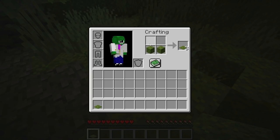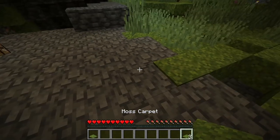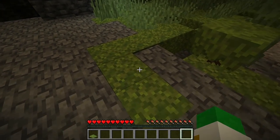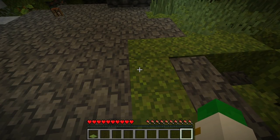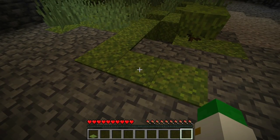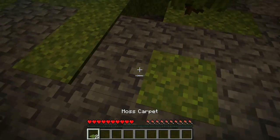Put two moss blocks in your crafting table and that will give you three moss carpets, very similar to the recipe for wool carpets. They're an amazing block because they look very similar to grass — awesome for covering up light sources for decorative lighting, or just for making an area look green that maybe isn't actually very green underneath the carpet.